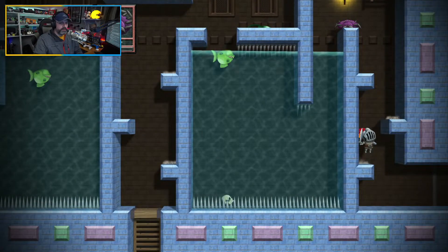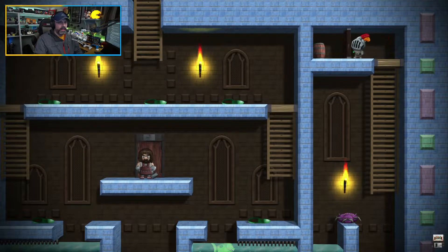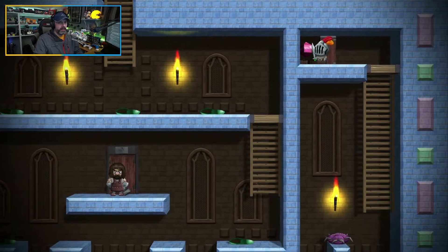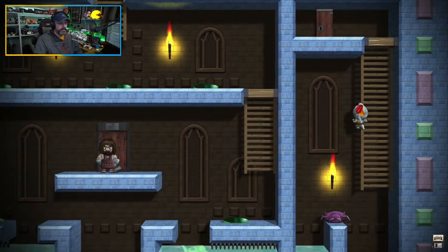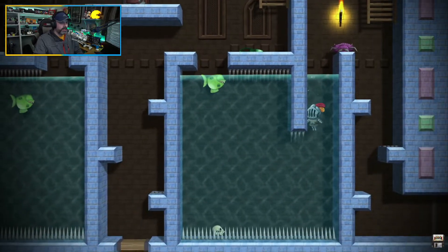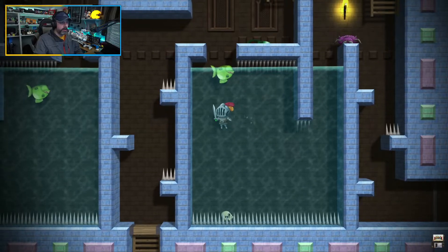Looks like there's no fall damage. We got that spider dead, though. I hit a checkpoint. So let's try and go over to the other side and see if we can get the checkpoint over there as well.